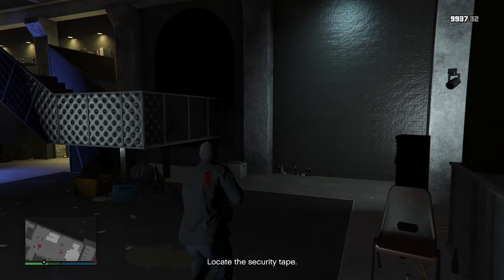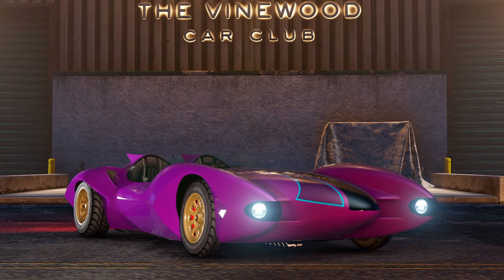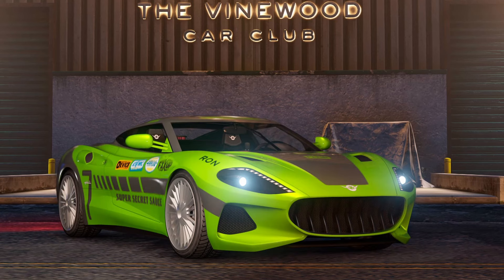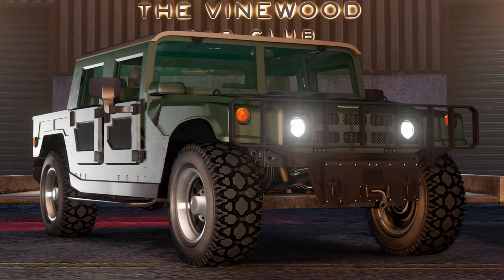At the car club, the claimable vehicle is the Greenwood. We also had the Weaponized Ignus, the Scramjet, the S80RR, the Nio, the Buffalo EVX, the Jubilee, the Patriot Mil-Spec, the Panther, and also the Comet S2.